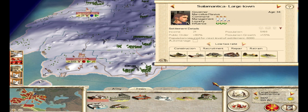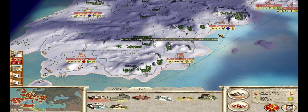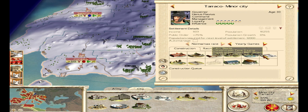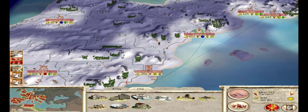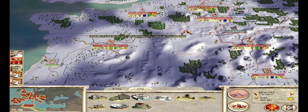Let's see if there's anything we can build here — we can repair the governor's palace there. This city's a little bit unhappy, so let's build them a public bath. You can see here I'm just kind of following which cities are unhappy and addressing their needs.